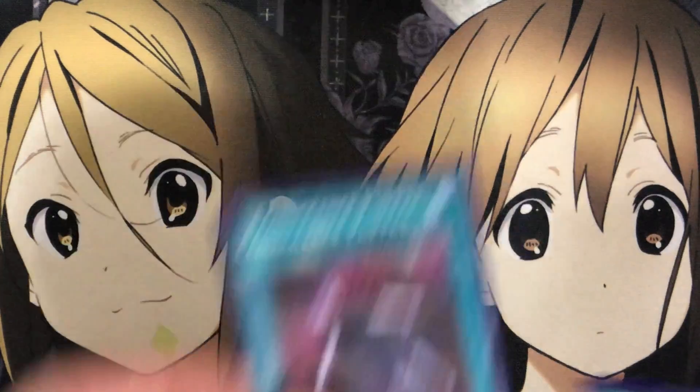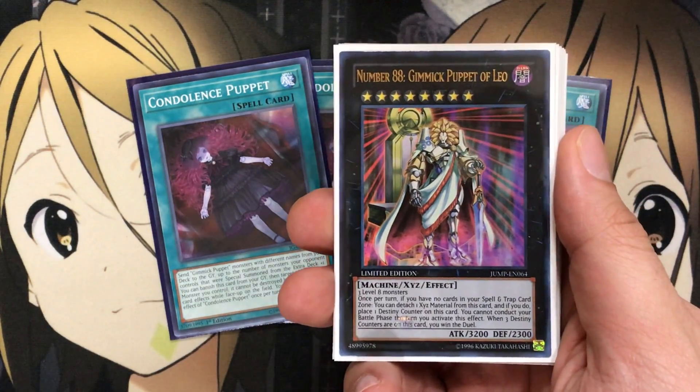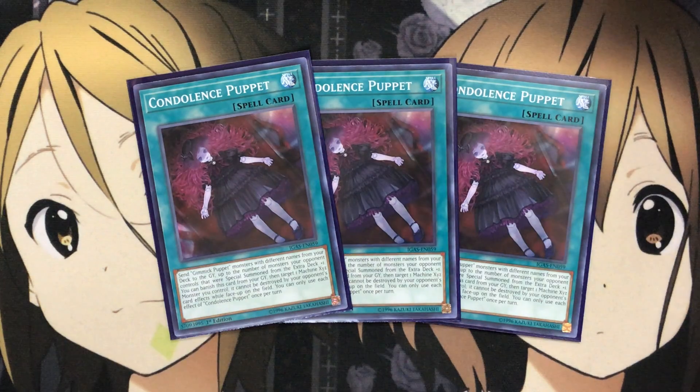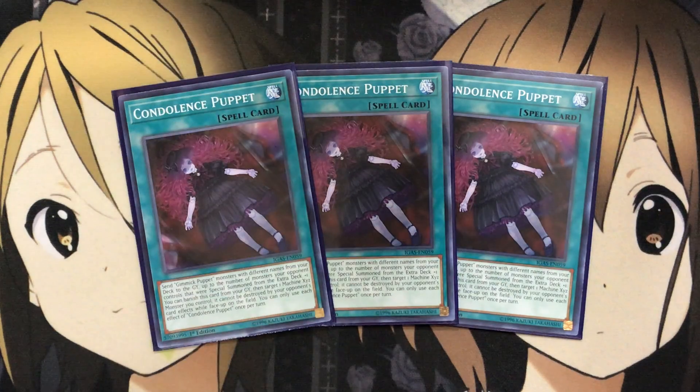For the new spell card, I'm running three Condolence Puppet. It's your go-to spell for setup — you send Gimmick Puppet monsters with different names from your deck to the graveyard, up to the number of monsters your opponent controls that were special summoned from the extra deck, plus one. You can also banish this card from your graveyard to target one Machine Xyz monster you control, making it unable to be destroyed by your opponent's card effects while face-up on the field — once per turn for each effect. The big one is Number 88 Gimmick Puppet of Leo, since protecting your win condition from destruction forces your opponent to bounce it or attack over it. You just need one extra deck monster on your opponent's field to send two Gimmick Puppets, or two or more for three.